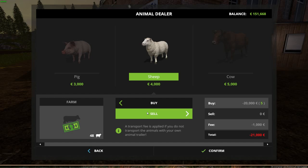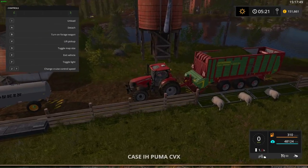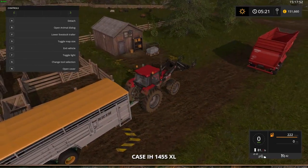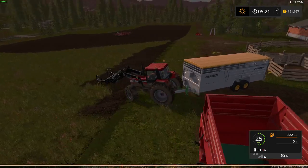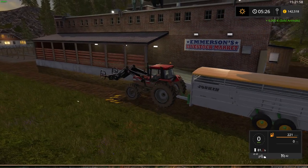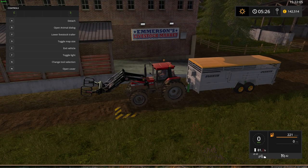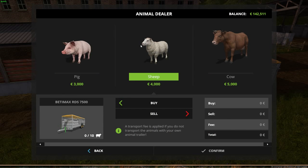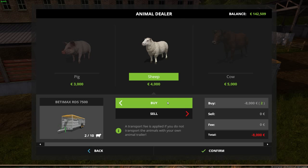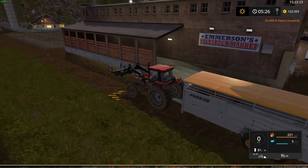You can buy sheep without an animal trailer but you'll pay a fee for that. Now I'm going to drive to Mary's Farm with my tractor. I've arrived — you just drive over the marked area, open the animal dialogue, and buy the sheep. Let's buy five sheep for the video. Since I have the trailer, I don't pay the fee — that's just for travel cost. Now I'm heading back to the sheep farm.